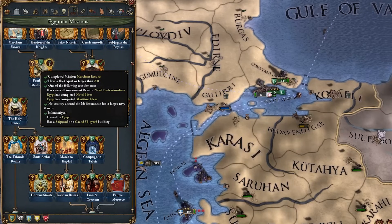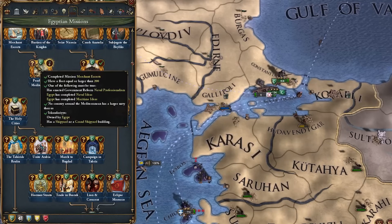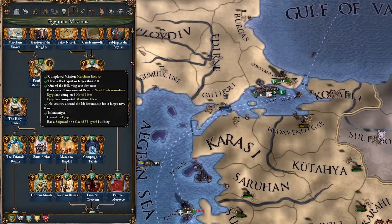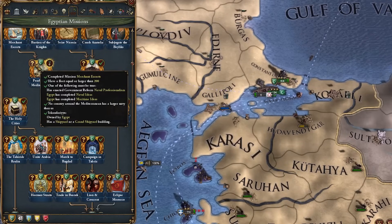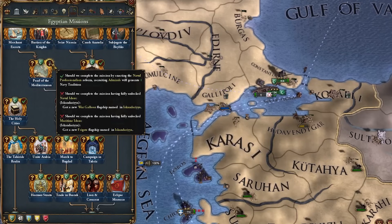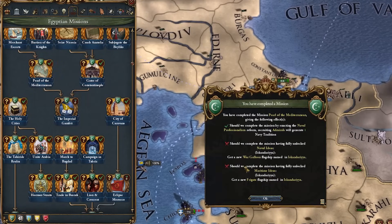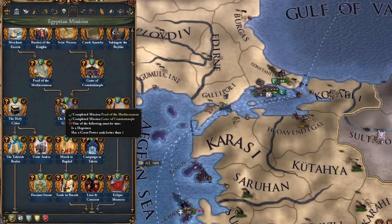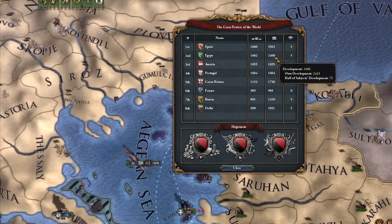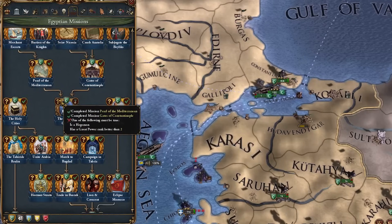I'm briefly enacting Naval Professionalism just to complete the 'Pearl of the Mediterranean' mission, which requires at least 200 ships, naval professionalism or naval ideas, the largest navy in the Mediterranean, and Alexandria must have a shipyard or grand shipyard. Then we get a naval professionalism reform that actually allows admirals to generate additional navy tradition. We also just need to be the number one greatest power in the world.